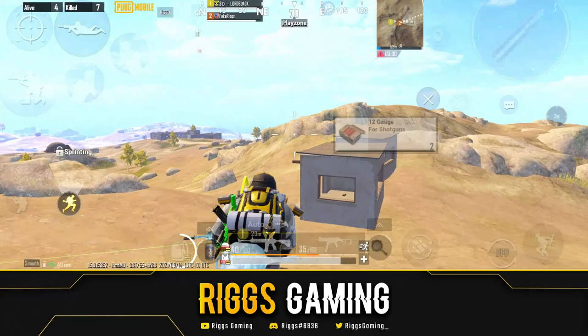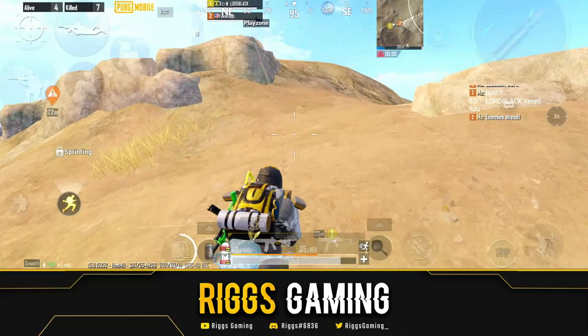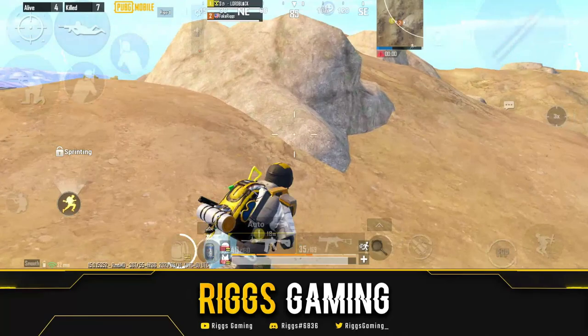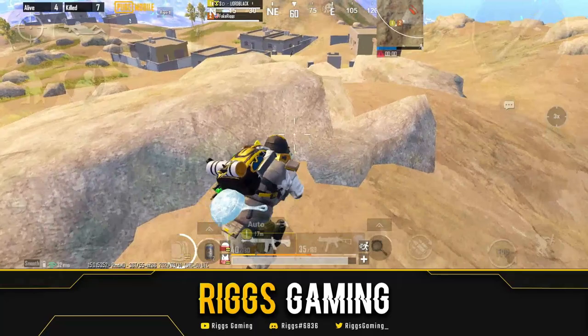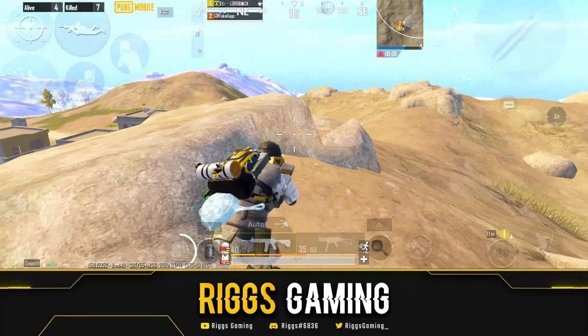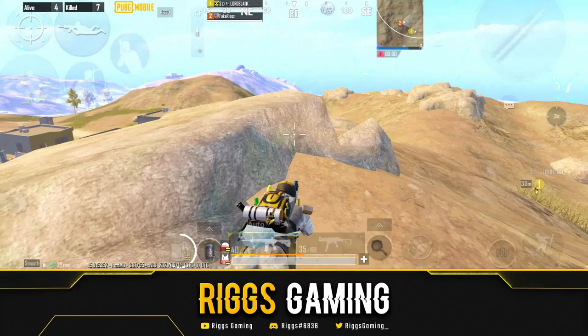This I think will be absolutely brilliant: nobody knows where to drop in Karakin. Do you go to the docks? Do you go up north — Al Habar, whatever it is? No one knows where to go because everything is on the edges and there's absolutely nothing in the middle of the map. Think about what makes other maps famous: Sanhok is famous for Boot Camp, Miramar is famous for Pecado, San Martin — the hot drops in the center of the map. Erangel has Pochinki.